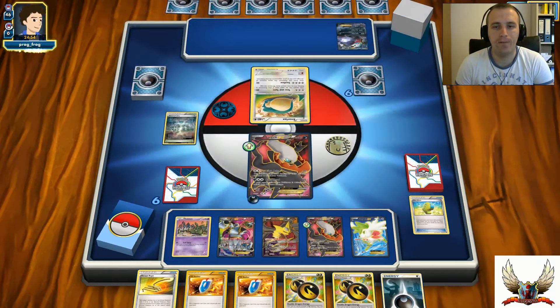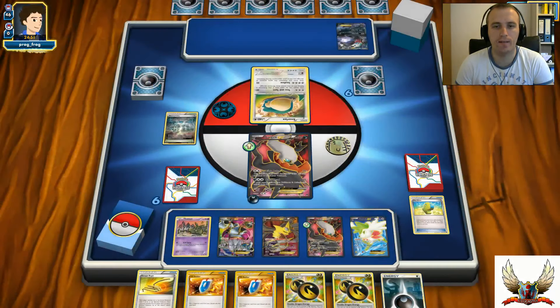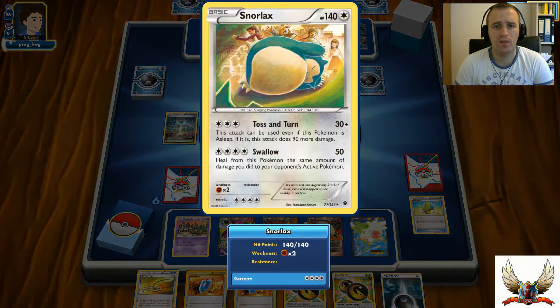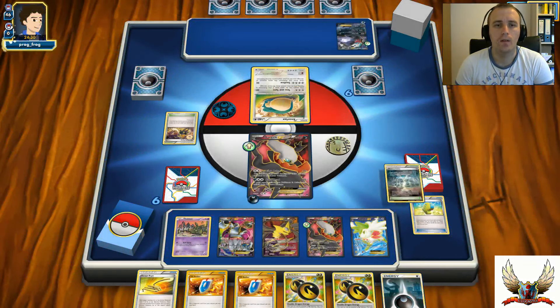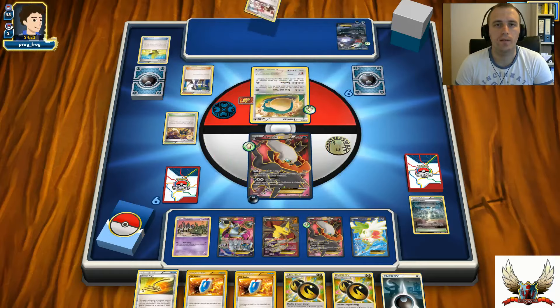I'll probably just attach my Darkness Energy onto Darkrai and try to hit. That's a Snorlax for 60 - I can even use Reverse Valley. Snorlax can attack even if it's asleep. My opponent has All Night Party and Max Elixir, so he's going to attach another Darkness Energy onto that Darkrai, and there's a Muscle Band onto his Snorlax.